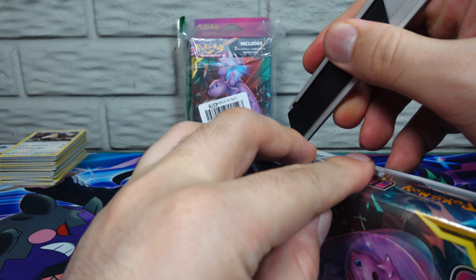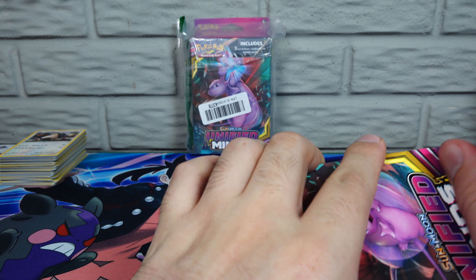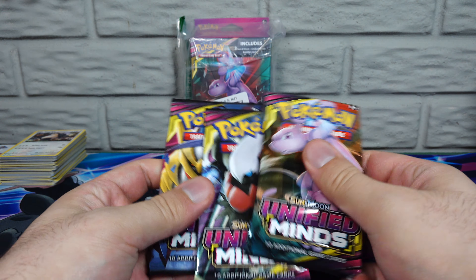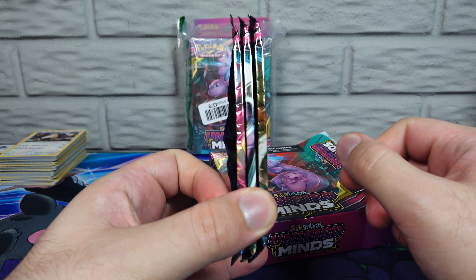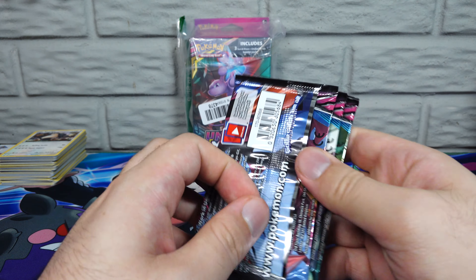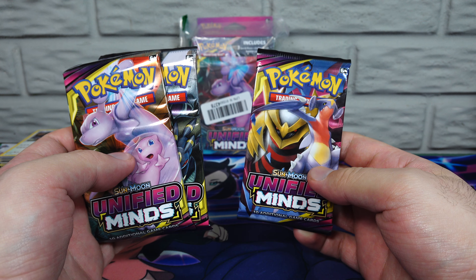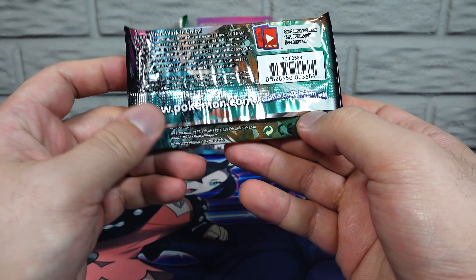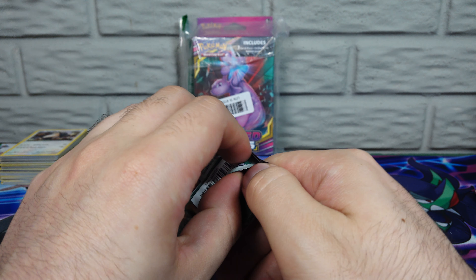Let me know if I've opened some of these before — I think Squares might have when he was over. We've got three different pack arts: Mew and Mewtwo, Umbreon and Darkrai, and Garchomp and Giratina. The one we're missing is Espeon and Deoxys.